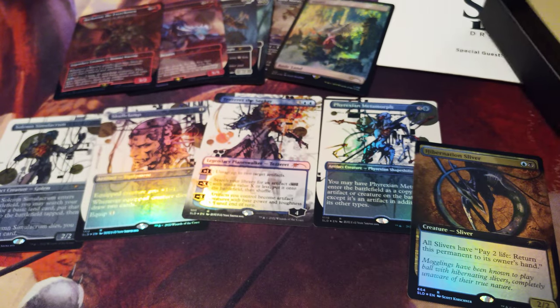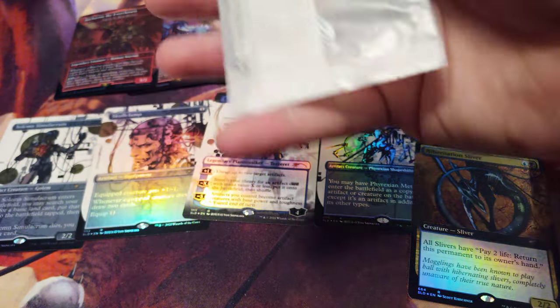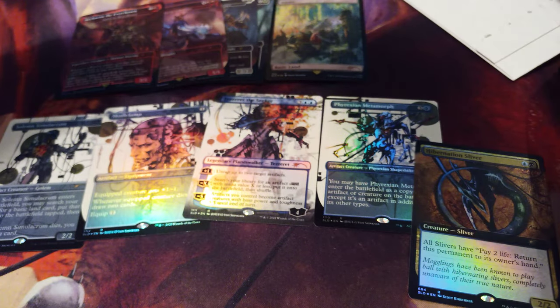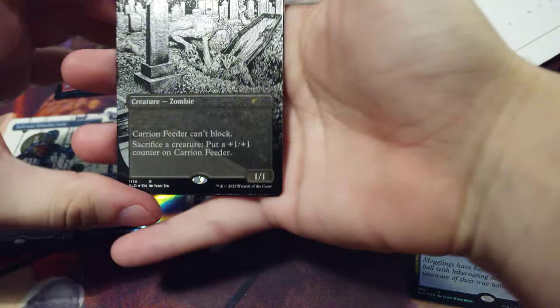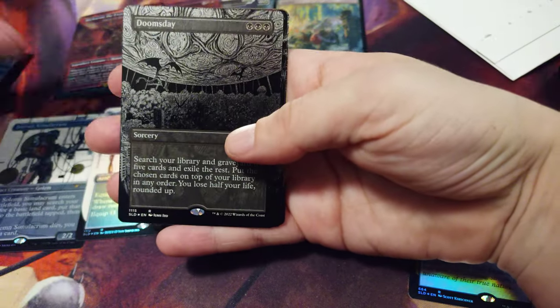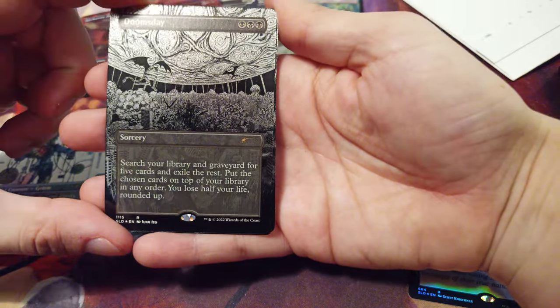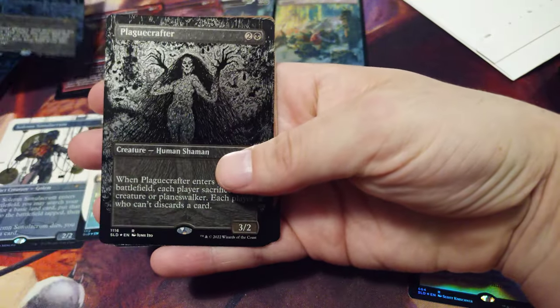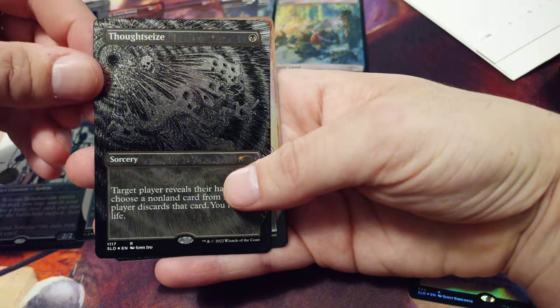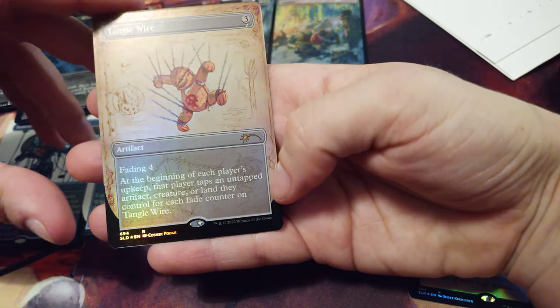Last Secret Lair for tonight — different type of package. Very beautiful. Very beautiful. Doomsday — wonderful. It's incredible. Playcrafter. Toast size. Tangle Wire — very beautiful.